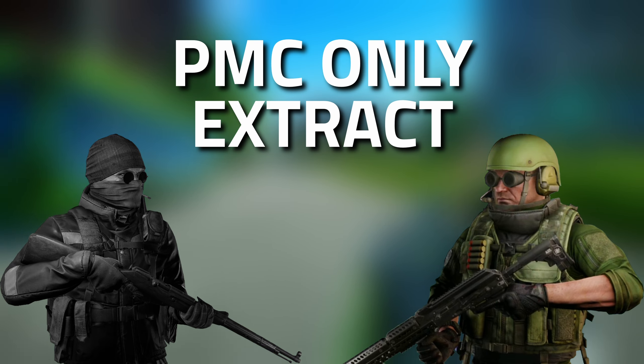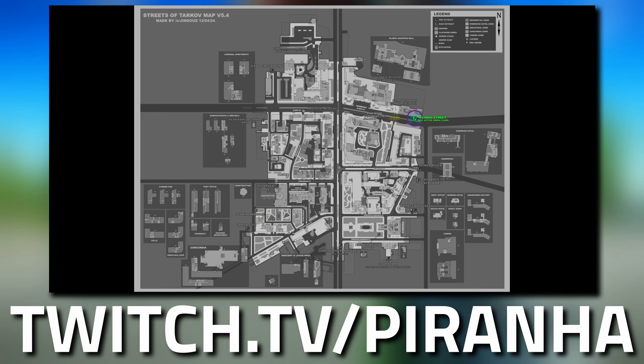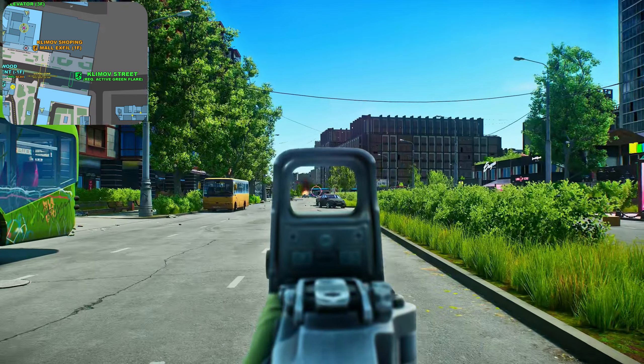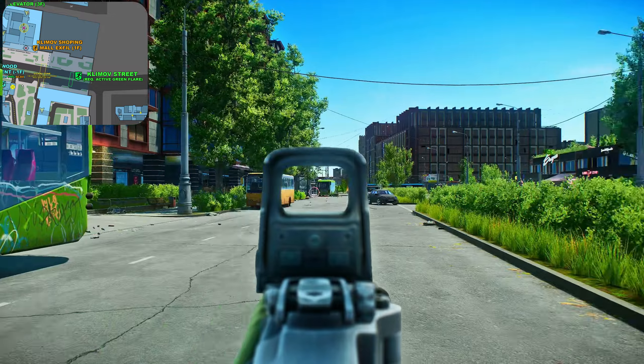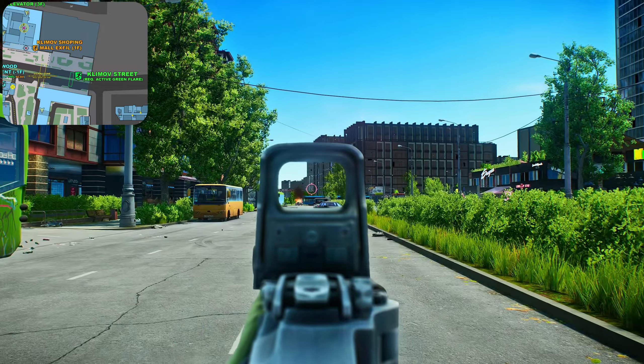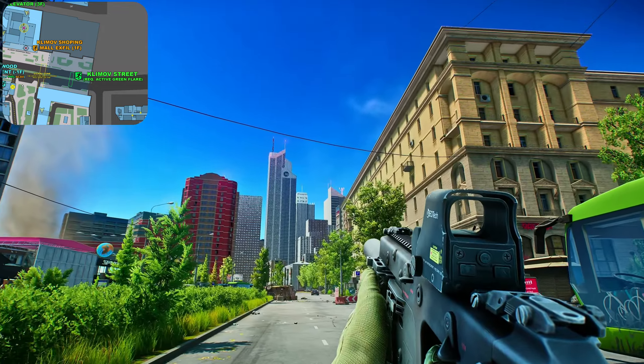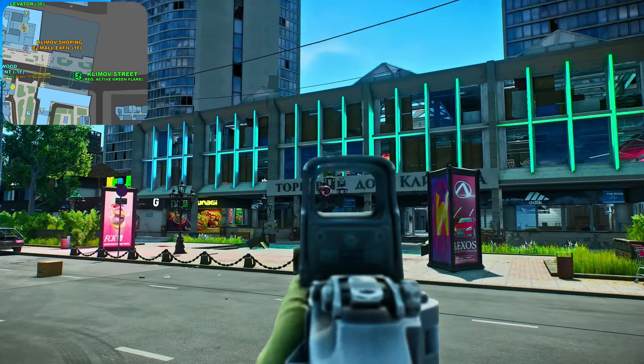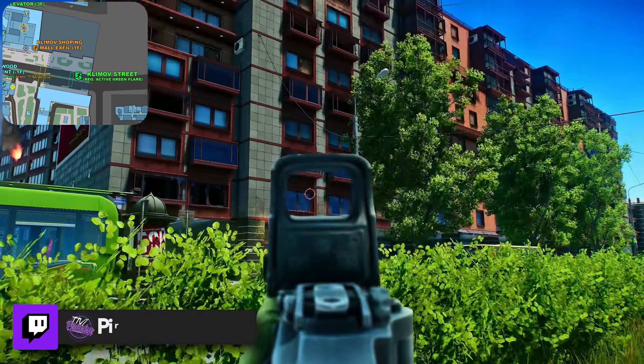Here we are on Streets of Tarkov on the eastern part of the map. This is Klimov Street, one of the main streets — that's the main street right there that goes up that way. You're going to take a right and come down here, and you can see these tall buildings off in the distance. This is Klimov Street and you can see them all right there.